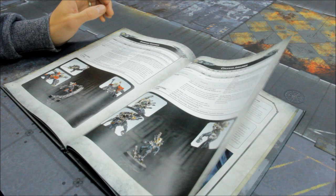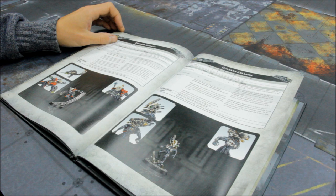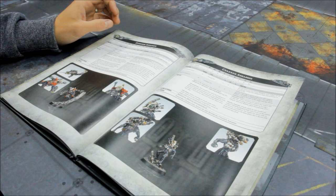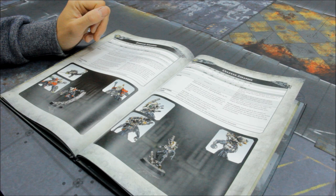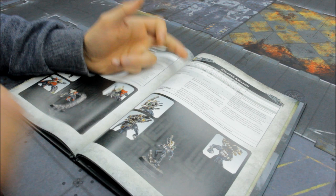Next is the Culexus Assassin. This one drops an attack, going to 4 attacks instead of the usual 5. Equipped with the Animus Speculum and Psych-out Grenades. Animus Speculum: range 18, Assault D3, Strength 5, AP minus 4, 1 damage — whilst enemy psyker units are within 18 inches of the bearer, the weapon's type changes to Assault D6 instead of D3. The usual special rules apply. Then Abomination: this model can never be targeted or affected by psychic powers in any way — so you can't Smite him to get rid of him.